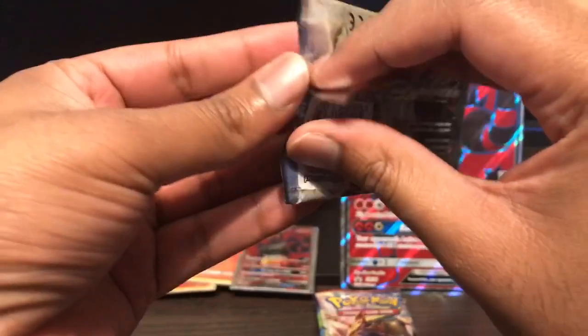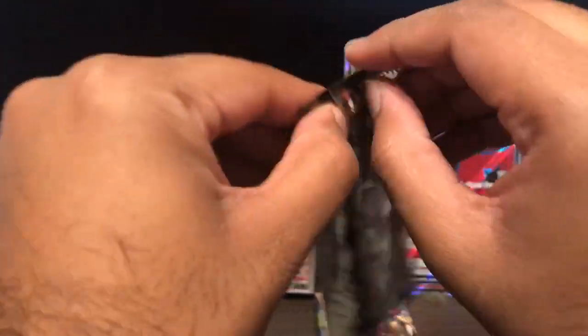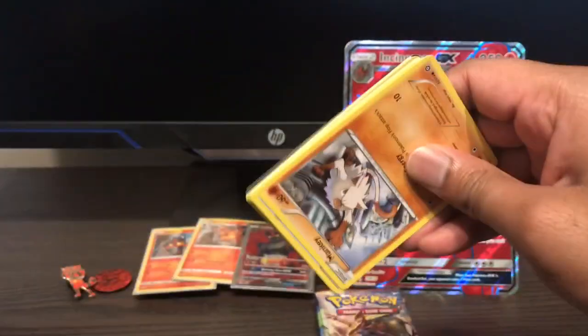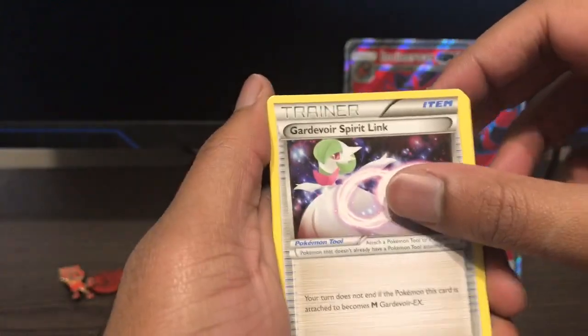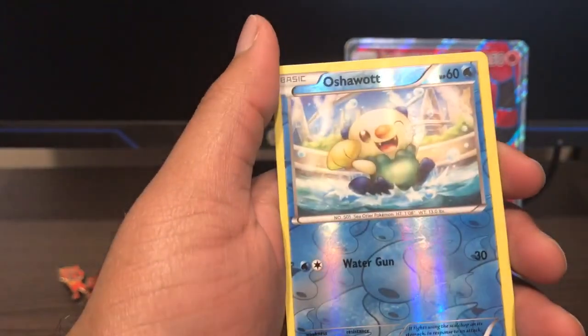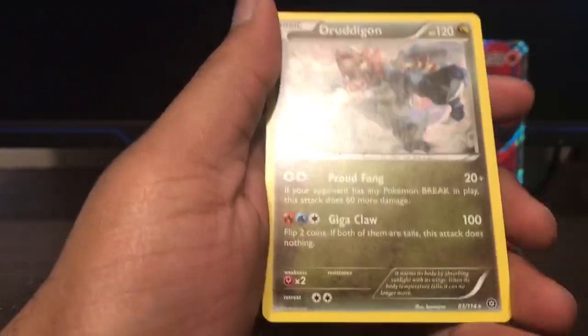Open up the worst first. Steam Siege — no energy at the end. We got Gardevoir Spirit Link, Tangrowth, Fletchinder, Mankey, Mantine, Sneasel, Hoppip, Fletchling. We got Oshawott reverse, and a Druddigon. He's a red-faced boy now.